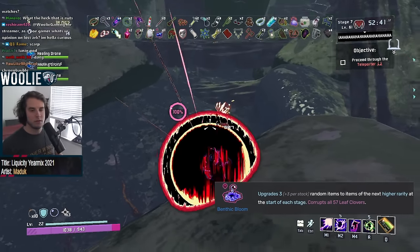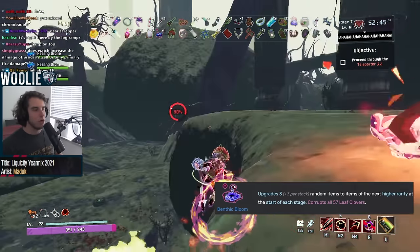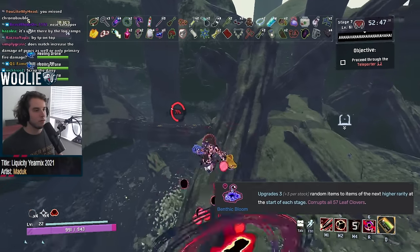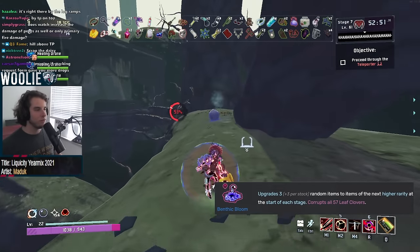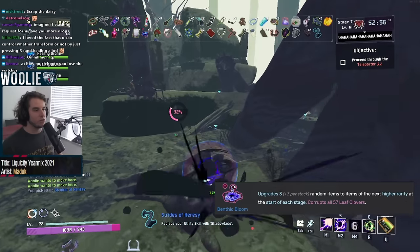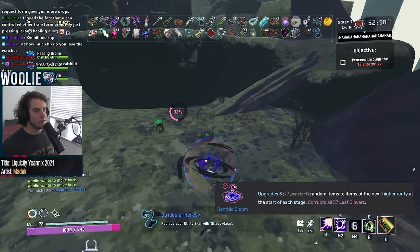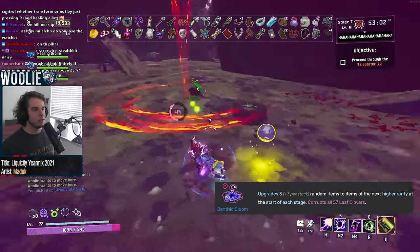One final thing on Benthic Bloom: when it upgrades an item, it chooses an item of the same type to upgrade into. So damage items will always go into another damage item, healing into healing, etc. Some items have multiple tags, such as the Harvester Scythe being both damage and healing. You can make much better use of the Bloom if, for example, you find a damage printer and then go all in with your white items, as if the Bloom chooses that common item on the next stage, you just got a lot of damage greens.